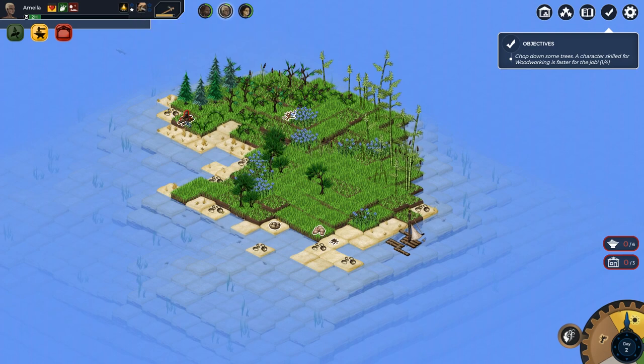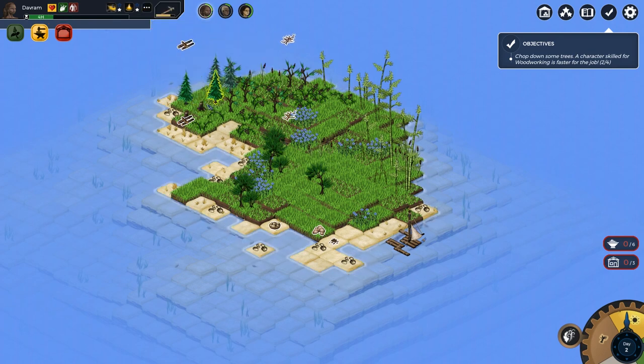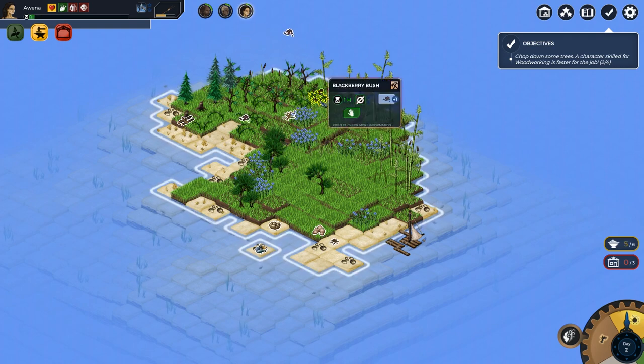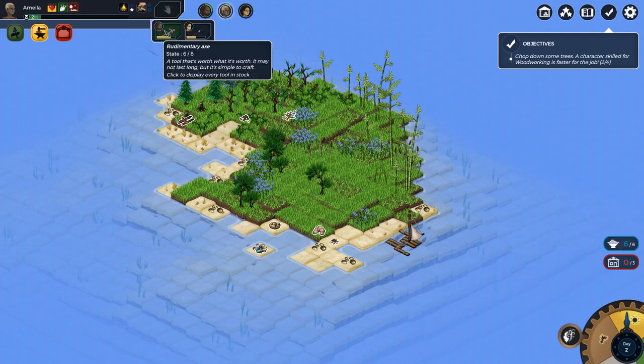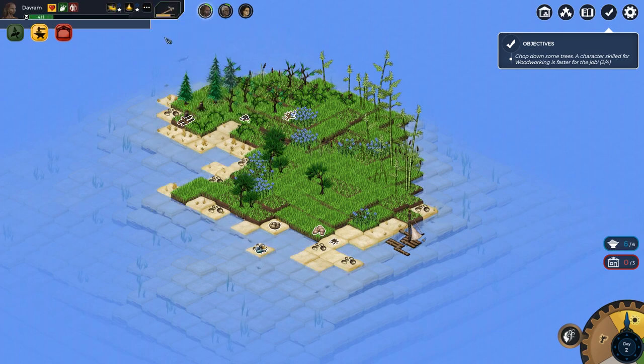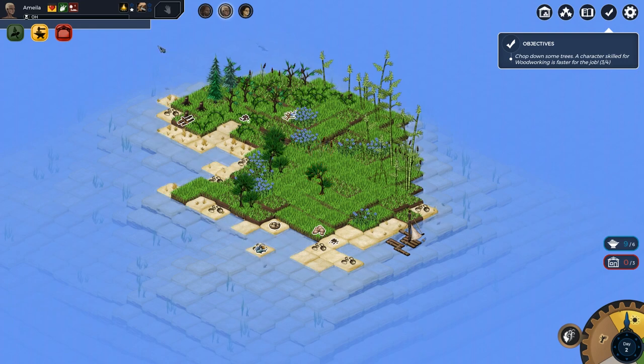Amela now has apprentice level skill in woodworking. Let's share the burden a little - cut down another tree. We need to cut down four trees total. I think we need to get some more food first - fishy fishies. Should we take all the berries first since that takes less time? We have enough food. You've got four hours so you can cut down a tree, and each of you can gather a berry. We're going to have to sleep outside again - I apologize.